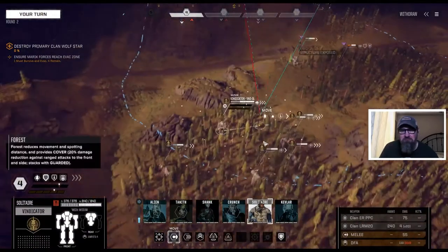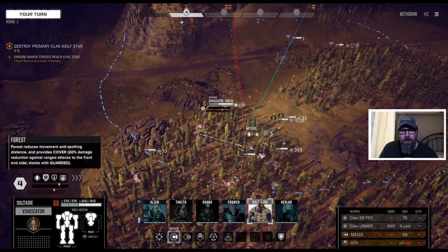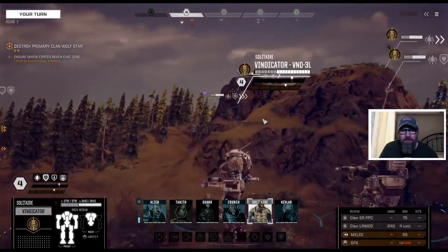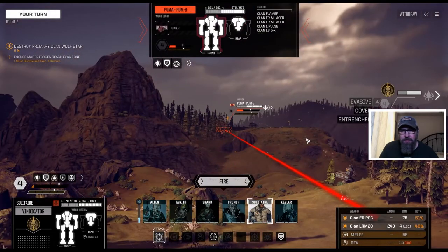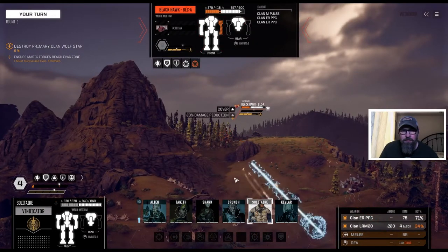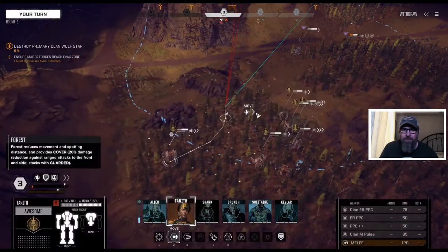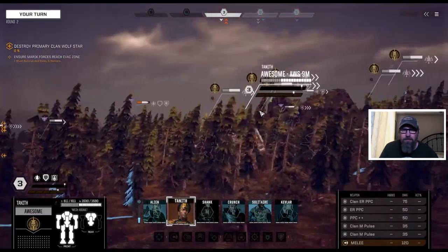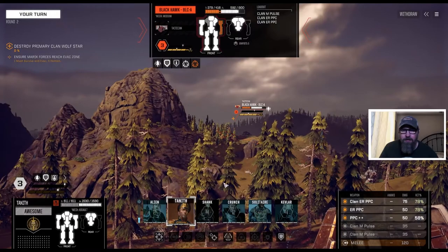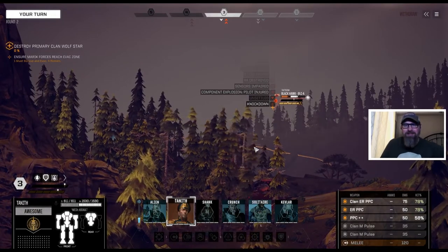We've gone after the Wasp. I'm going to go here with Divinity — I don't think we're the target at the moment, so we may as well get that PPC. As long as we have kind of a wall of people in front of us. Move the Awesome around as well. Keep up on the Black Hawk. Good shots on him — knocked down and he's lost one of his PPCs. That was good.